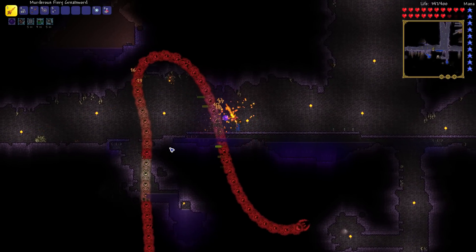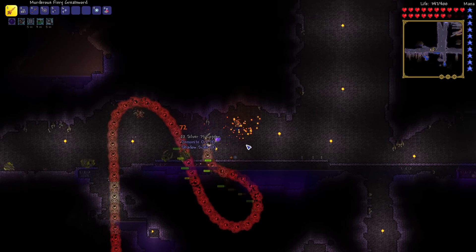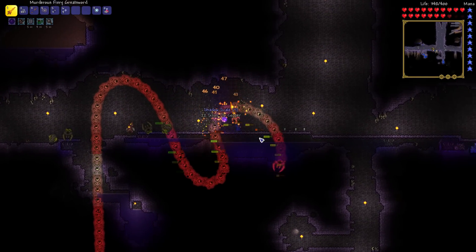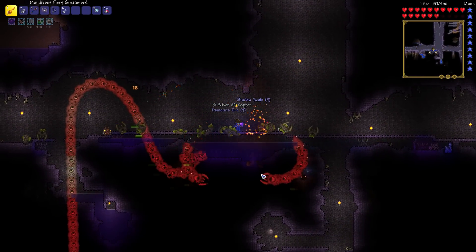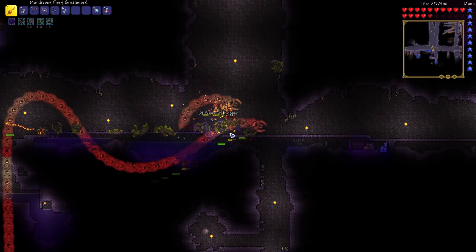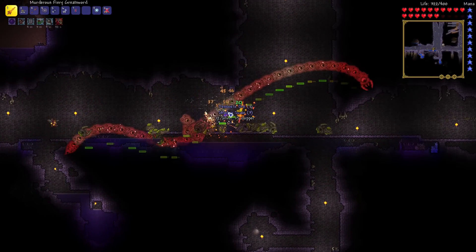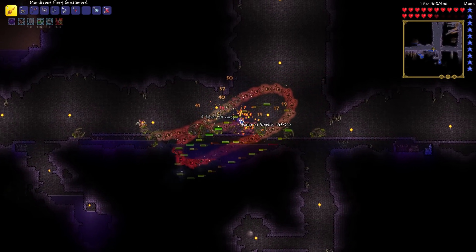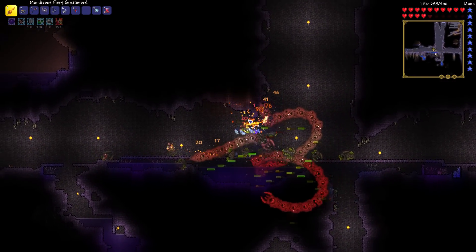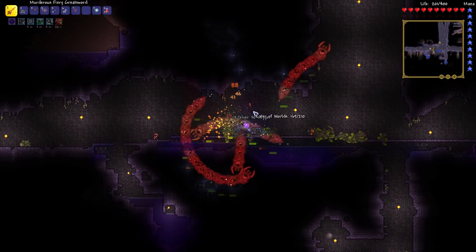I have potions. Okay, I need to focus. There we go — Demonite ore. All right, Minion, I assume you'll be helping me, right? There's like two of them now. One's quite small but it's still deadly. I'm taking a lot of damage. Let's heal up. I don't know what's unique about this guy in Expert Mode, but I guess I'll find out. He's almost dead!